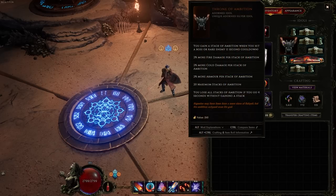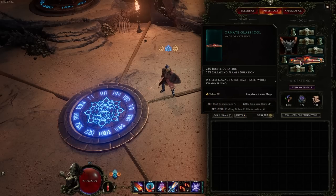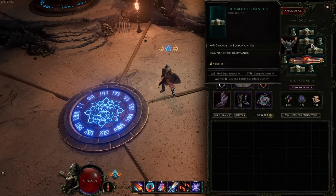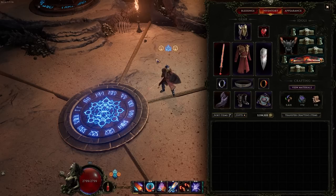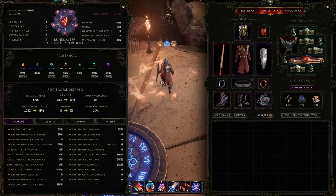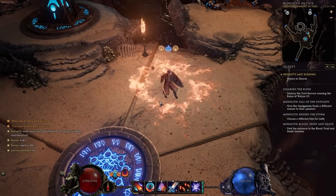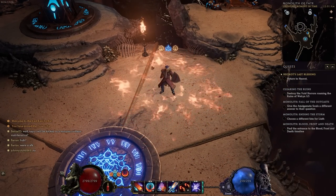We're using a Throne of Ambition idol — make sure you're hitting the boss enough to get more fire damage and more armor. We want Ignite Duration on the idol, and eventually everything else would be increased damage, but don't be afraid to fill the rest with res. With all that being said, this has been Dredd — thank you so much for watching. Bye.